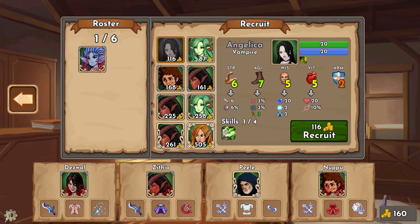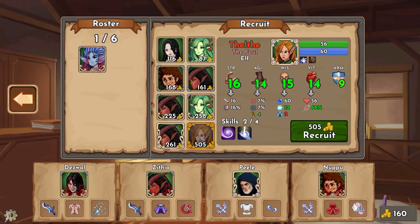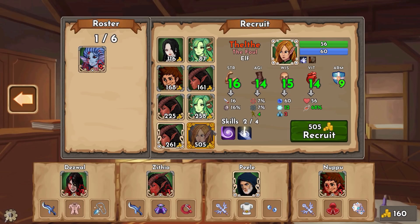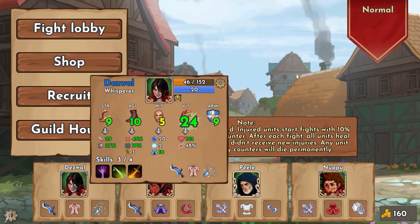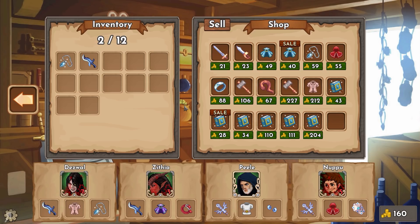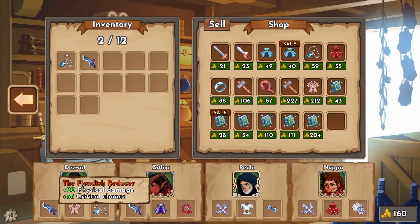Apart from the guild house you can go to recruit and look at anyone you want to recruit. They come in varying rarities or experience levels, ranging from grey - very low level and cheap to recruit - to extremely expensive, very powerful units. I'm not going to recruit anyone right now because my team is actually pretty decent, apart from Deswal being extremely damaged. This is a roguelike, so the further you get the more you'll unlock for the next run, which is really fun.